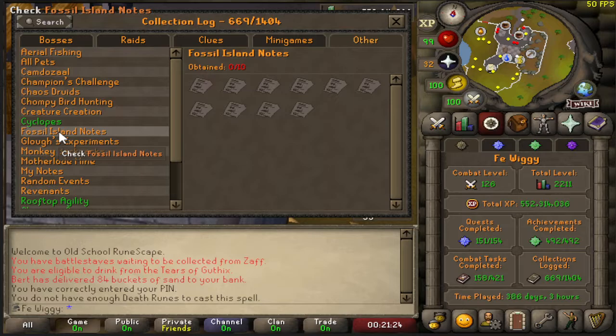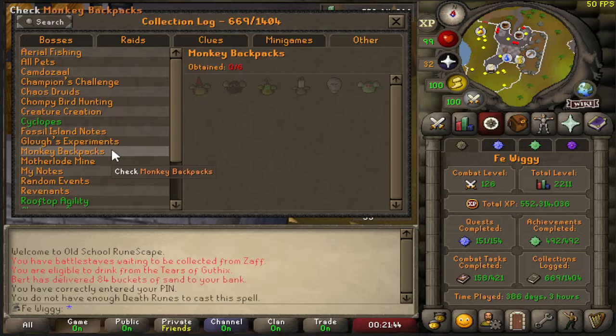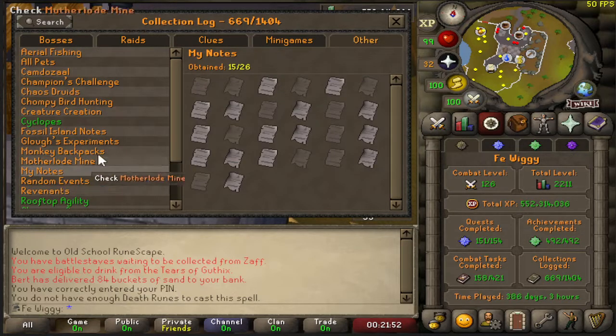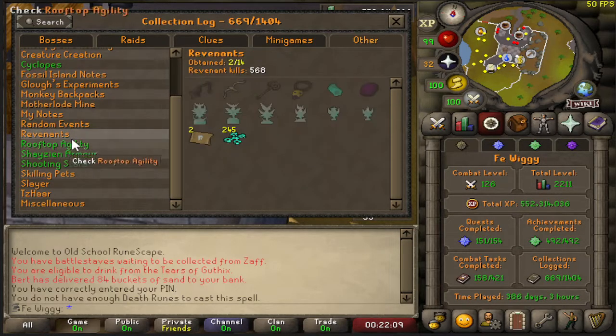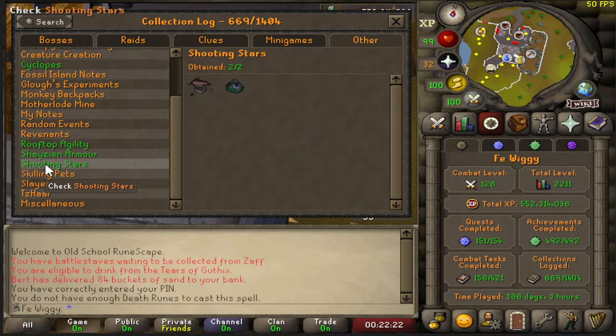Creature Creation — two out of seven. Cyclopes — eight out of eight. Fossil Island Notes — zero out of ten. Demonic Gorillas — I got four zenyte shards and some other stuff but all pre-log, so zero out of six. Monkey Backpacks — zero out of six. My notes — where you kill mithril dragons — 15 out of 26. Random Events — nine out of 23. Revenants — two out of 14. Rooftops — seven out of seven.